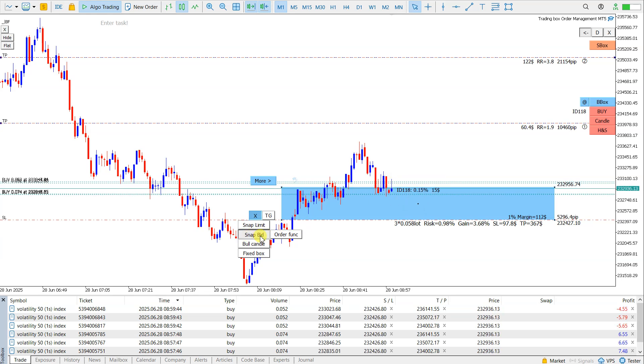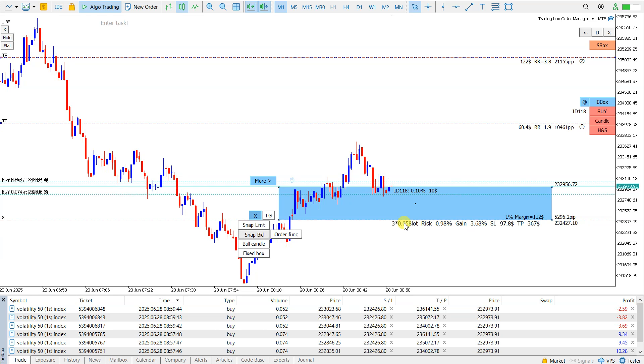Snap bid is used for live trading to always have the same risk, but the lot size is changing. So these are the two methods I most use for opening multiple trades at one price.